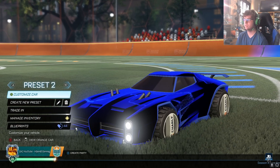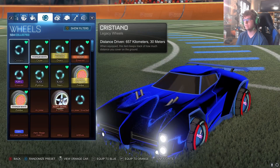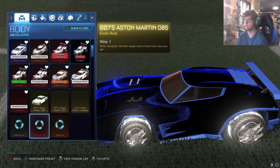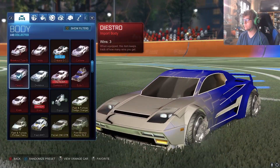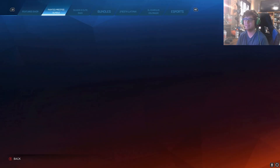I forgot the White Dracos were in this bundle. Remember when I said there were no wheels? Well, yeah, I lied. This is how it would look on the Cobalt Dominus preset. I actually do have the White Dracos outside of this bundle, so this is how a preset would look if you had the White Dracos as well.